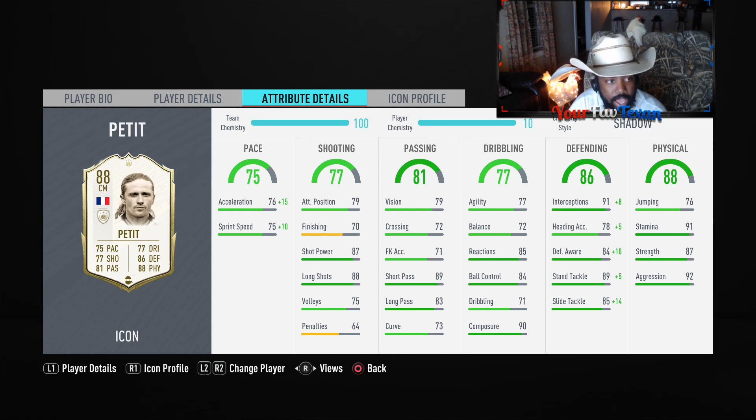If you need a defensive mid and you have the coins, it's worth it — go get this guy, because he easily could be a million-coin card. He's not at the moment, so go get him. Tell them Pat sent you. It's your favorite Texan here. I hope y'all enjoyed this player review of the mid-icon 88-rated Arsenal legend Emmanuel Petit. Big salutes, appreciate all the support y'all. Little Roots behind me. God bless.